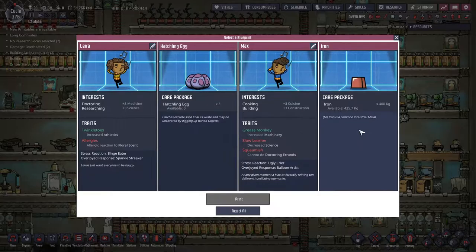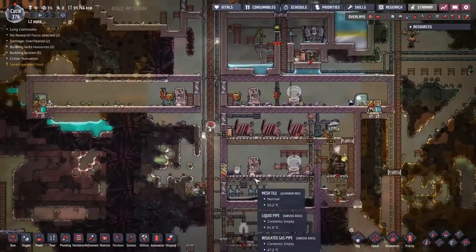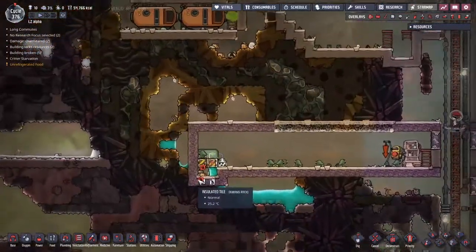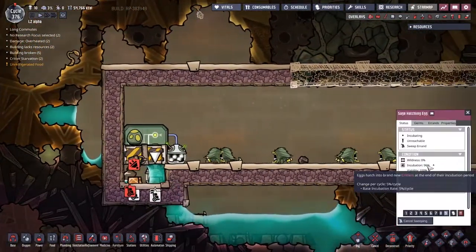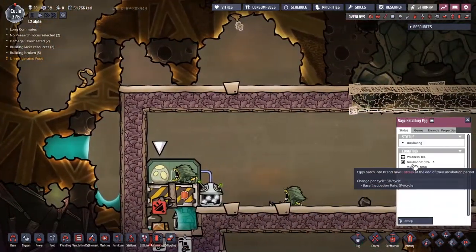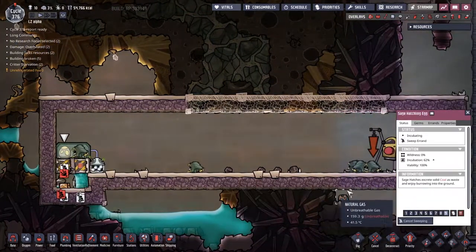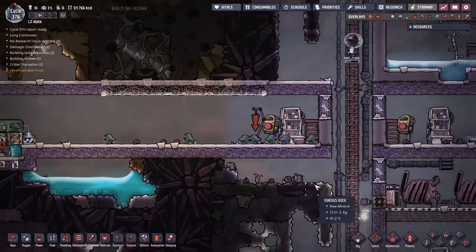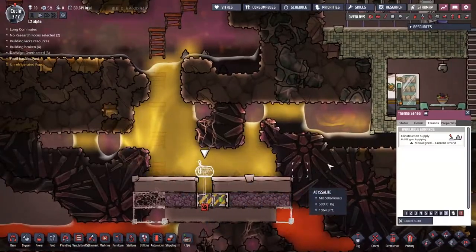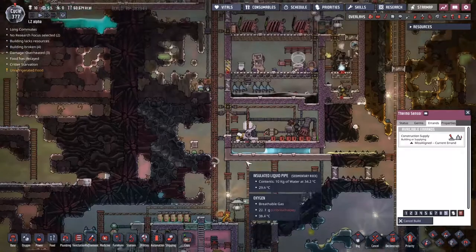A bunch of hatchling eggs or some iron - I'm going to go with the hatchling eggs because we're turning all our hatches into sage hatches and I'm not about that. Also I'm not about eggs getting stuck in this system. Wow - all day now I've been watching people come up and try to get materials for this thermo sensor. I don't know why, but they come on up here, up the ladder and through the main airlock, come across, and then their suit starts getting re-delivered.